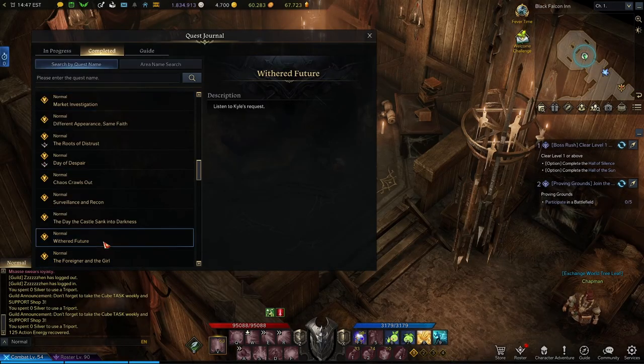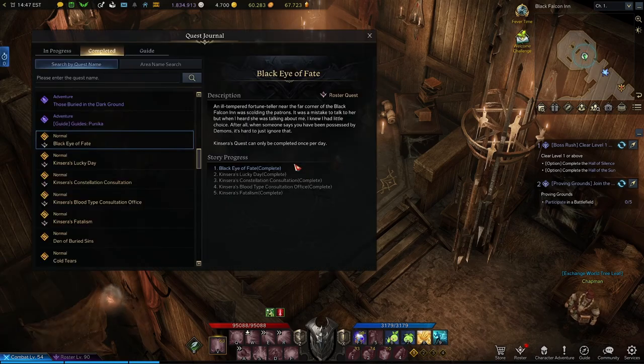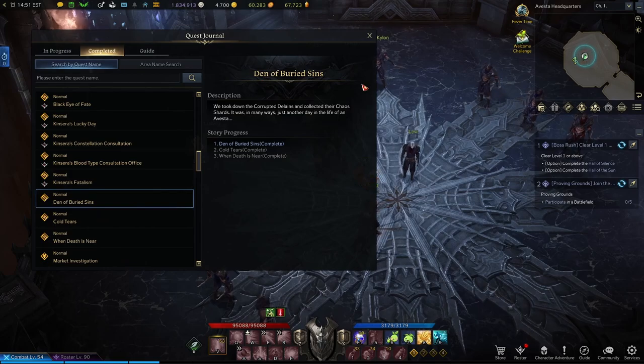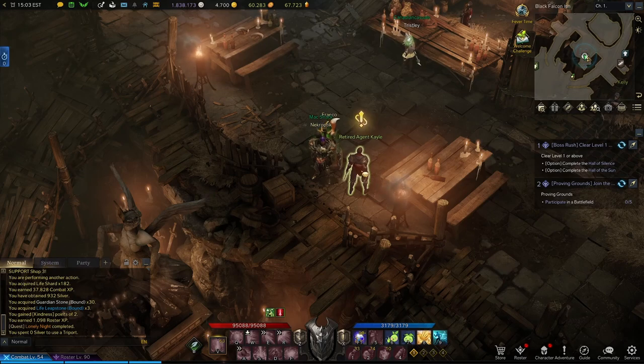Once you finish these two quests, you'll be able to start this quest chain from Kinsera here at the top of the inn. This is a five-part quest chain starting with the Black Eye of Fate. Once you finish Black Eye of Fate, you'll have to wait another day before she offers you the next step, and rinse and repeat for all five steps — but you only have to do the second part to continue on with the important part. Once you finish Kinsera's Lucky Day and Buried in the Dark Ground, which you'll receive from Caldor after finishing the Fate in Main Story, you'll be able to take the Den of Buried Sins and Letters in the Jar from Lucas.